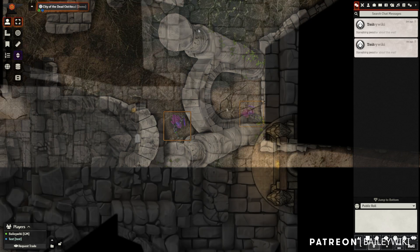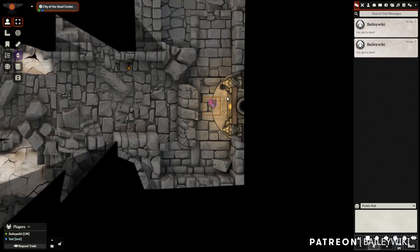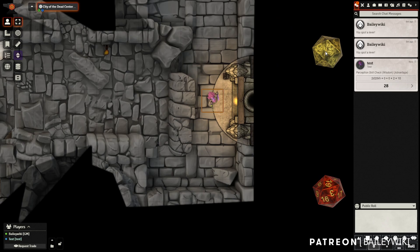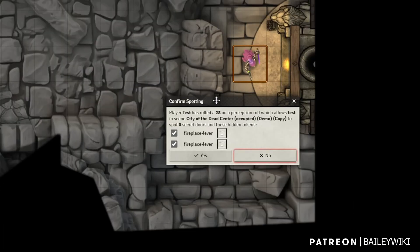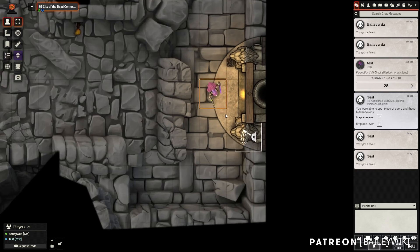Now I'm in a new scene — just another ruin. I've got this fireplace here but I don't see anything yet appearing. In this case I'm going to make an active perception check with advantage. I got a 28. If I jump back over to my GM view, you can see it's asking me to confirm that my player spotted something — in this case it's going to reveal a lever.